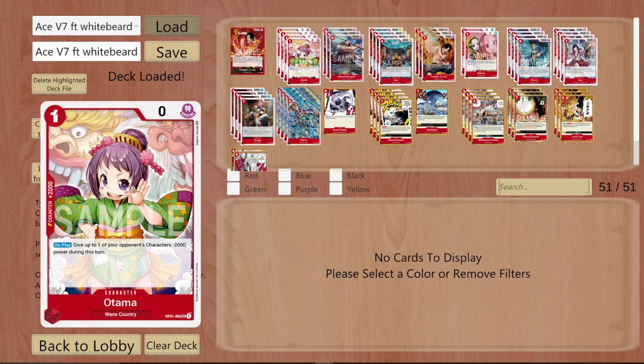Next we play Otama. Otama is a 2k combo, and it also makes Marco's pop stronger. Some people also run the four-drop Brook, which does the Dawn x1 — when attacking, you minus two characters by 2000.